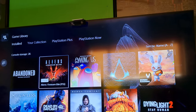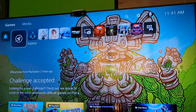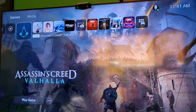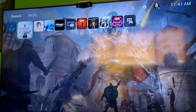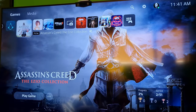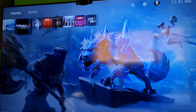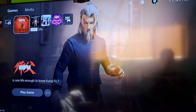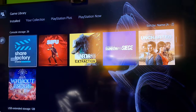This way it doesn't become difficult to find those games. For example, one of the games I wanted to stay on my home is the new Rainbow Six Extraction, but as you can see, since I've been playing Assassin's Creed — the Ezio Collection and all these other games — Rainbow Six Extraction got lost in my library.